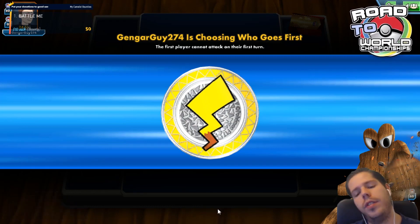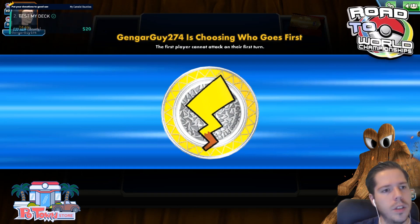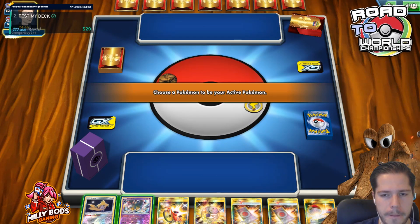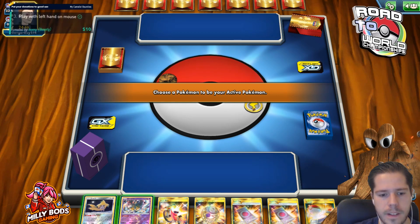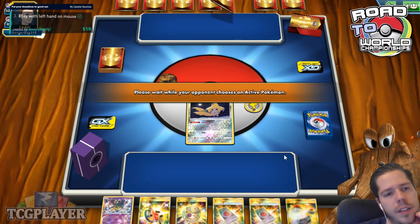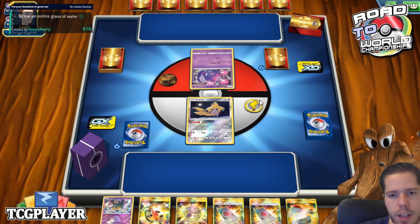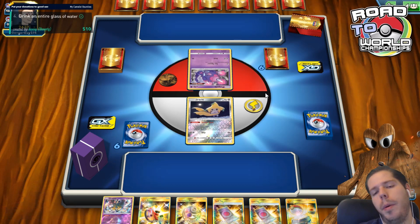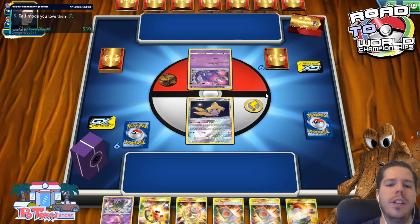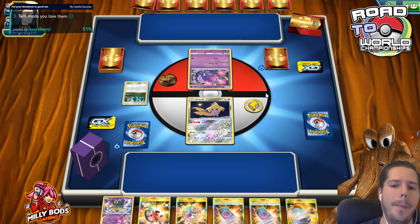Kingdraguy274 is choosing who goes first — obviously he will be choosing himself unless he's playing Green's Reshiram, that's when you consider maybe going second. I don't think that's gonna be the case though. I do start Jirachi — pretty, pretty nice. Every time you start Jirachi you feel so much more comfortable with your hand and with what you're trying to do. We see a Poipole so we're probably up against Blacephalon, should be up against Blacephalon.